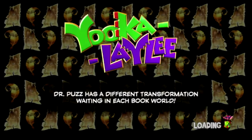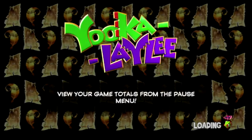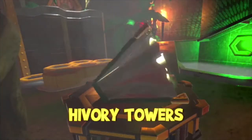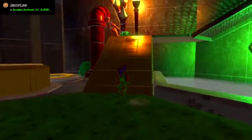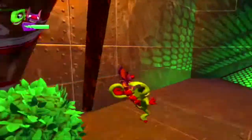There's a little thing about Dr. Puzz — Dr. Puzz is a mad scientist who will transform you. In Tribalstack Tropics, you got turned into a plant that used its pheromones to wake up other plants to get a pagey. I don't know exactly how many pages are in the game, but I think there are something like over 200, so there's plenty to do and lots to find.